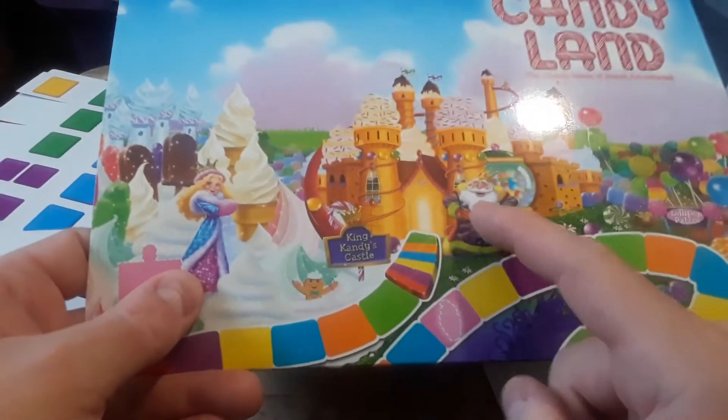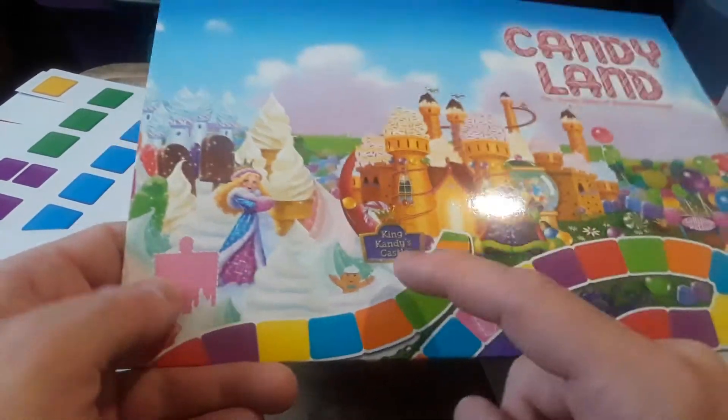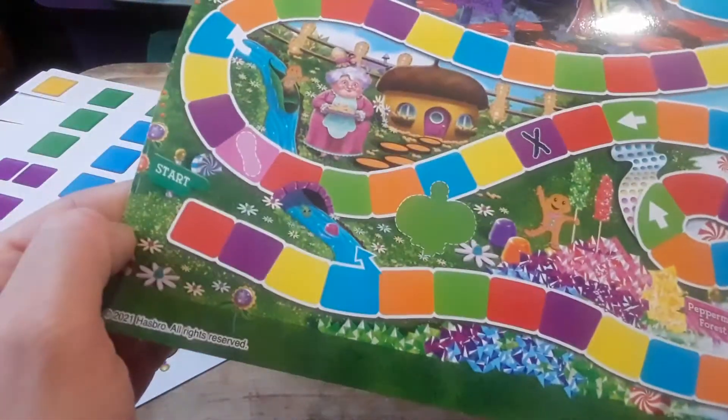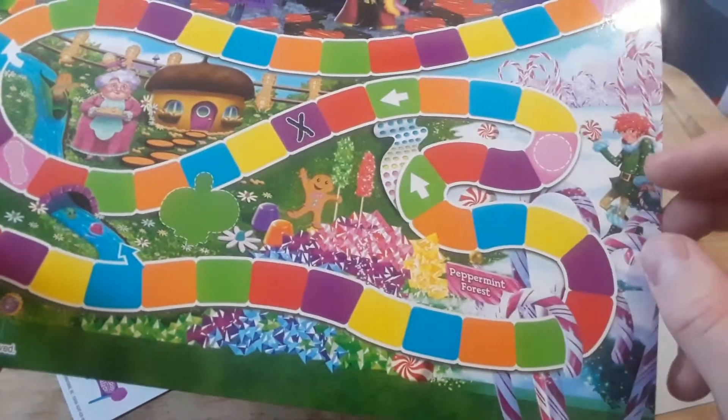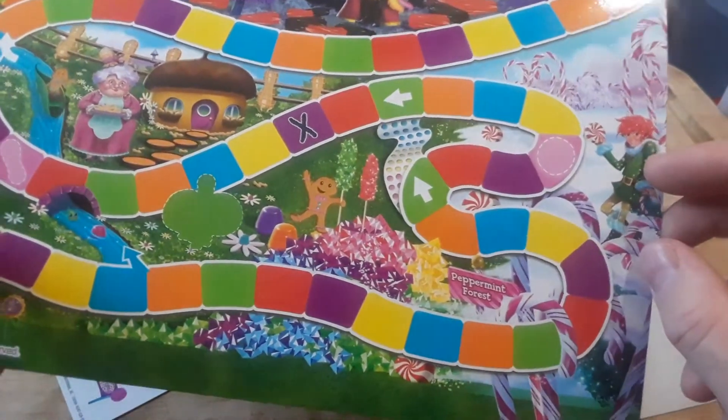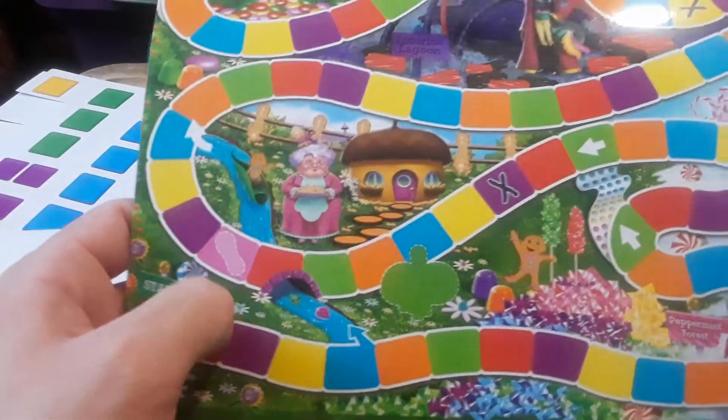So you're trying to get here to King Candy's castle. Looks like they've changed it up a little bit. You got the Peppermint Forest and the different areas like the Lagoon.